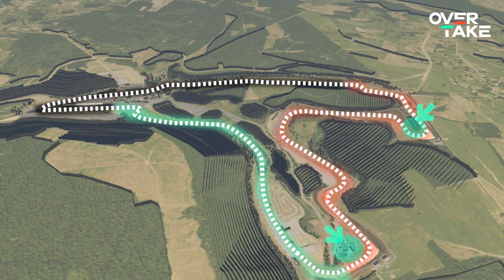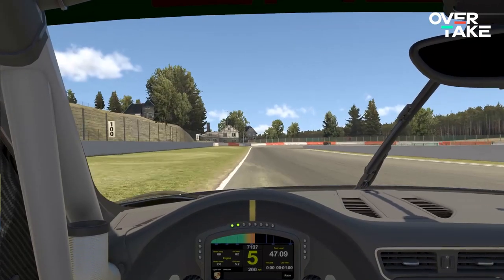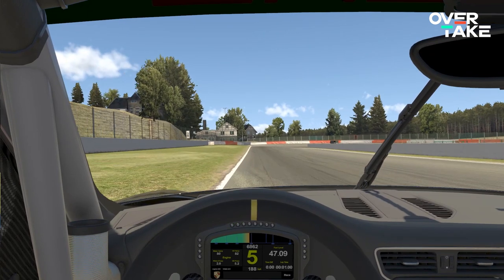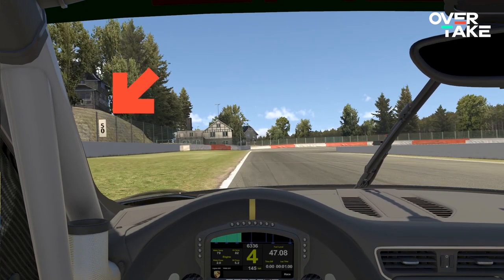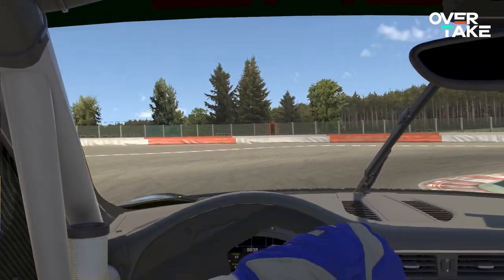Use noticeable spots and places on the track as reminders as to what comes next. Since we now know everything about the track, we can start experimenting with different speeds and timings. Having learned the track, you should look for other noticeable spots that help you as markers to get a feeling for the right timing of when to brake and when to accelerate.